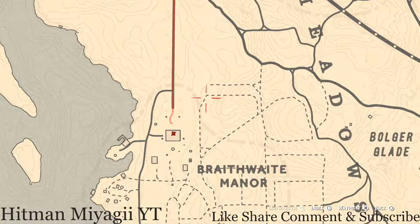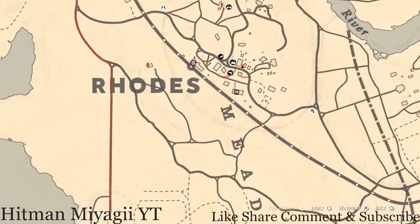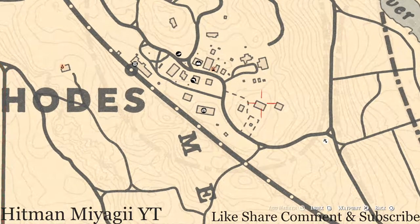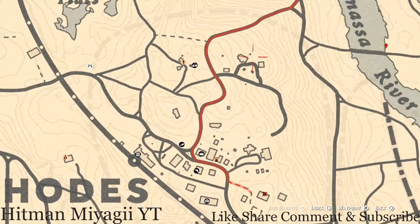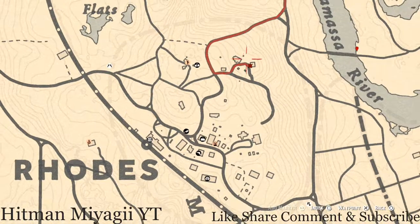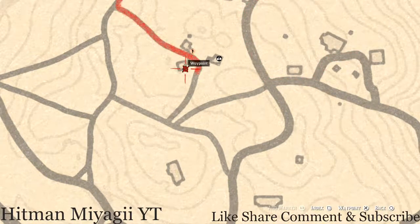Up in Rhodes I have a couple of tarot cards for you guys. At this first location, go up the stairway — there's a rocking chair and a table, and on that table you guys will get a King of Cups tarot card. There's also a tarot card right here on a bench at this house — that's a Two of Wands. Right across from the fence, on a table next to a bucket of water, you guys will get a Ten of Cups tarot card.